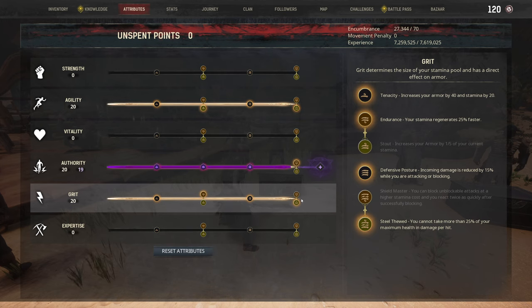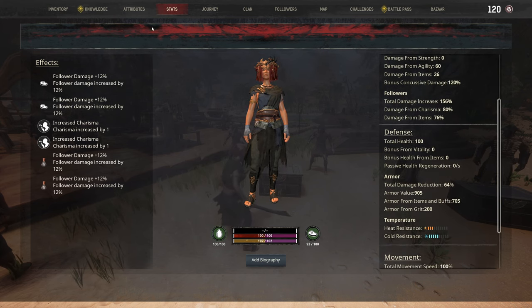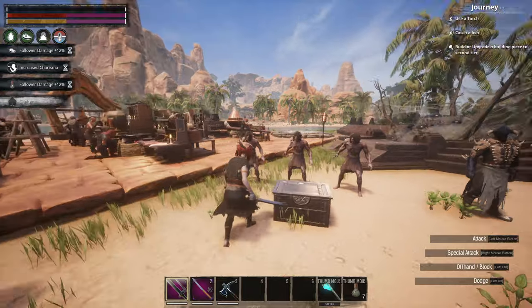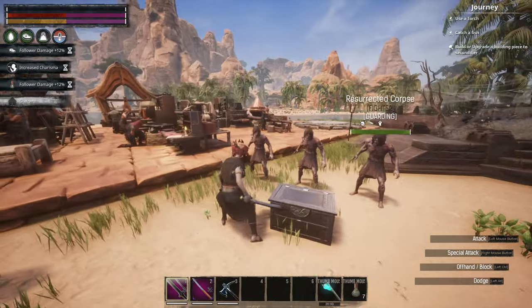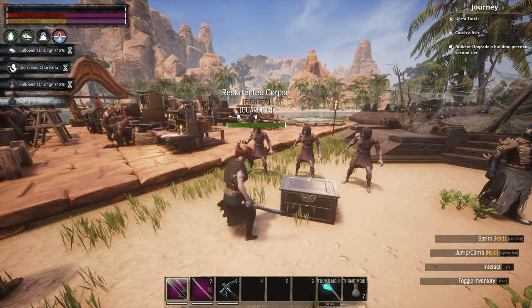The most important part of this build: maxing out Grit. The first perk is Endurance for an extra 25% stamina regen. Then the last perk, Steel Thewed — you cannot take more than 25% of your maximum health in damage per hit. So even though we only have 100 health, with 905 armor rating blocking 64% of incoming damage and splitting damage between followers, we're not going to take more than 75% of our total health from any single hit.